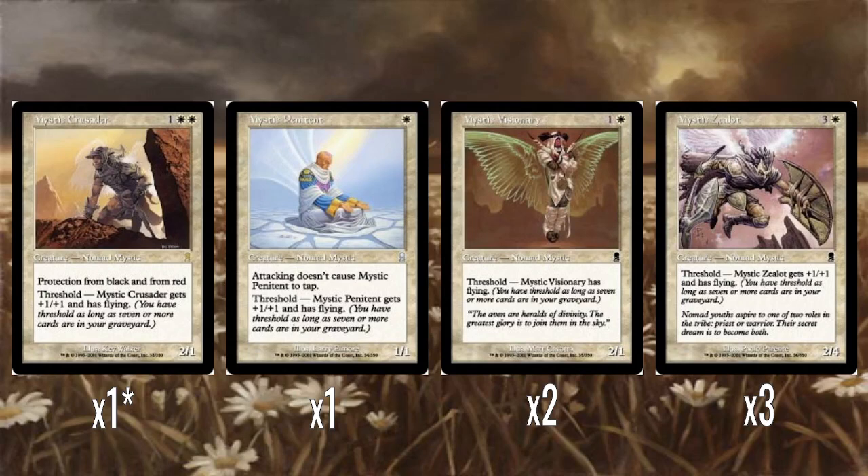So these mystic creatures — one of the rares of the deck is Mystic Crusader, which is a 3-mana 2/1 with protection from black and from red. When you have Threshold, it gets +1/+1 and flying. Protection from black and red — I've said in a few videos before, I think those are the two best colors to generally have protection from, just because it makes a creature basically immune to most removal effects. Mystic Penitent is a 1/1 vigilance, and when you have Threshold, gets +1/+1 and flying. Mystic Visionary is a 2/1, and when you have Threshold, just gets flying — he's the only one that doesn't get a +1/+1, which makes him not as good. And then Mystic Zealot is 4 mana for a 2/4, and with Threshold gets +1/+1 and flying. Once you hit Threshold and all these take to the sky, you've suddenly got quite a respectable amount of creatures in the air, and if you draw these later in the game when you always have Threshold, they're quite well costed for what they do.